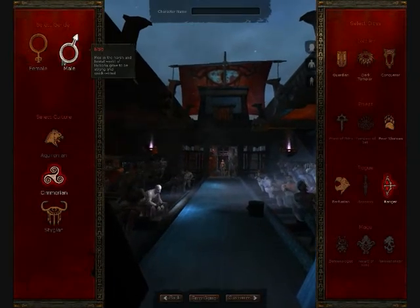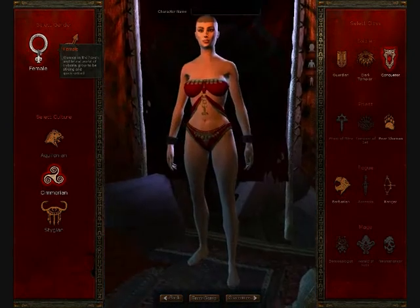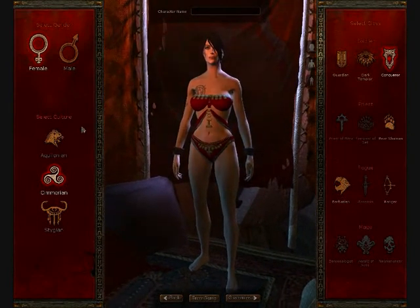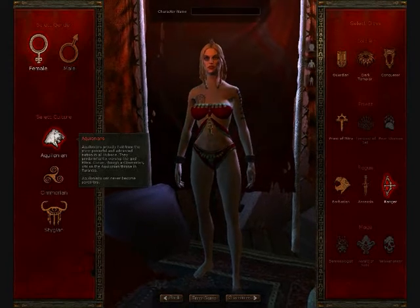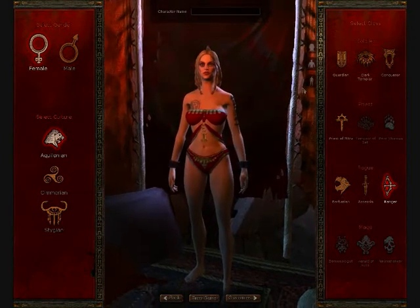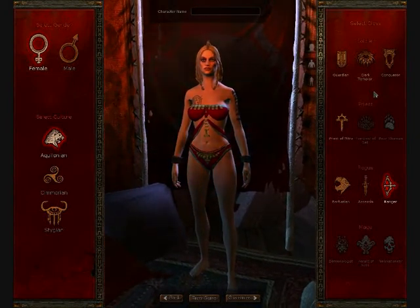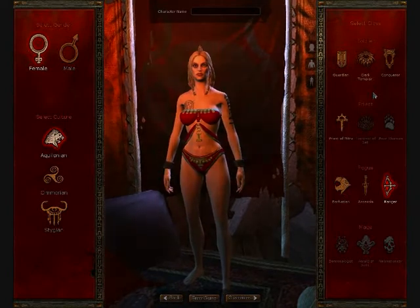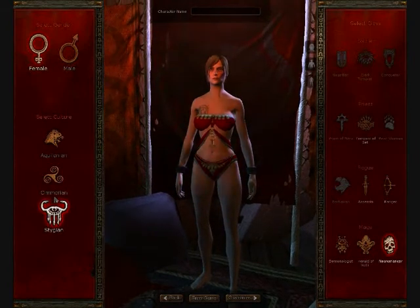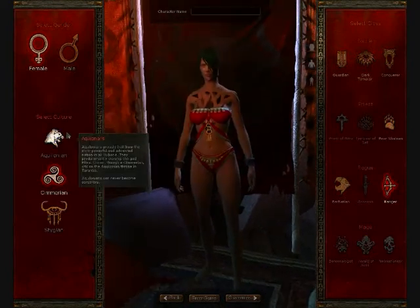You can be either male or female — your choice. We'll be female. There are certain cultures: the Aquilonians, the Cimmerians, and the Stygians. They all have different sorts of classes, as you can see here. The Aquilonians and Stygians have assassins, I believe, and the Cimmerians don't. But the Cimmerians have bear shamans and so on. Each race has got their own sort of special thing. We'll be the Aquilonians.